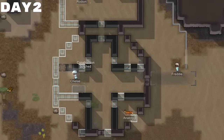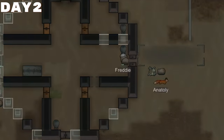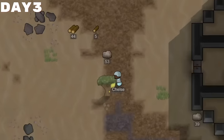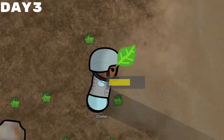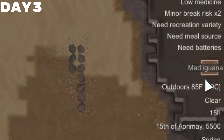We started using the granite and slate and steel and basically anything else we had at our disposal to build our base. I ended up going with something of a spherical shape because I just kind of liked it. We also started finally planting our first crops — rice, because it's super easy to grow. Unfortunately, this was rudely interrupted by a mad iguana.